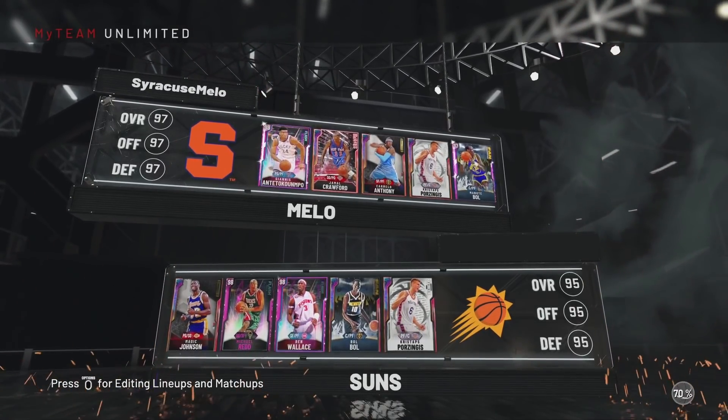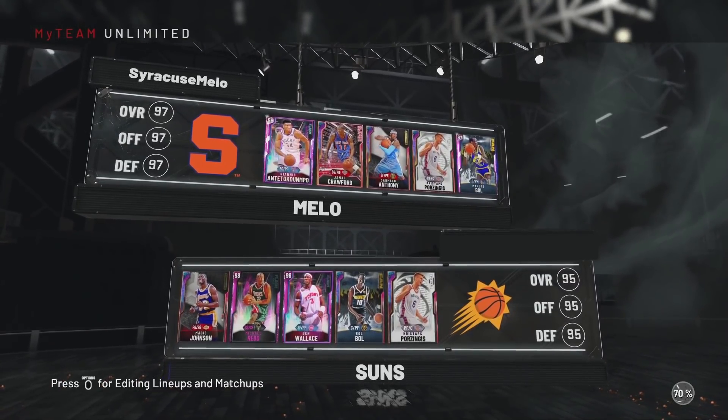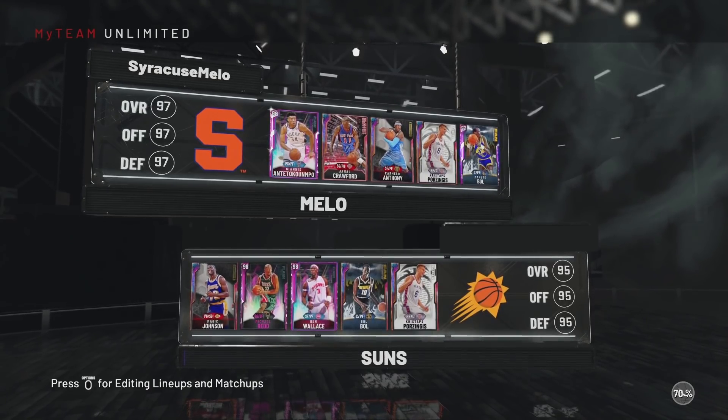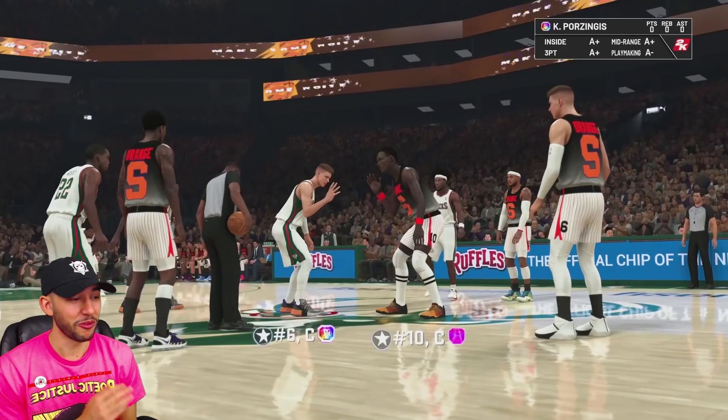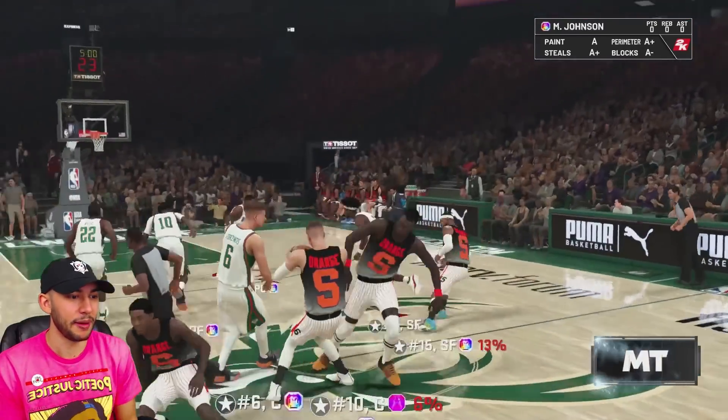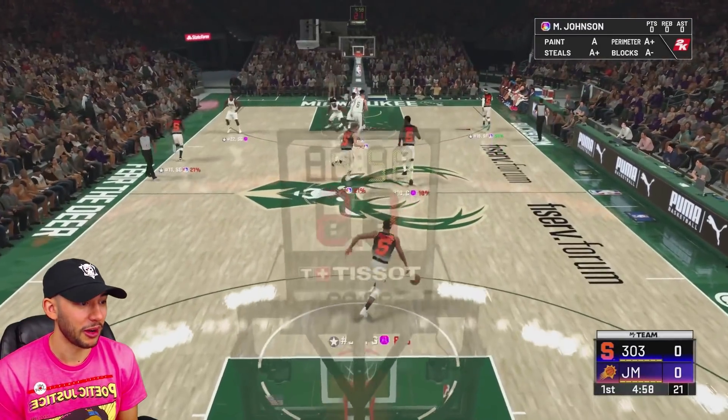Alright y'all, checking out our matchup for this game — really good team right here. You guys can see Giannis at point guard, Jamal Crawford at shooting guard, that's going to be our matchup. For defense, I think our best bet is putting Ben Wallace on that Giannis because he does have like 90 strength or something like that. But other than that, we're going to be using Michael Red.